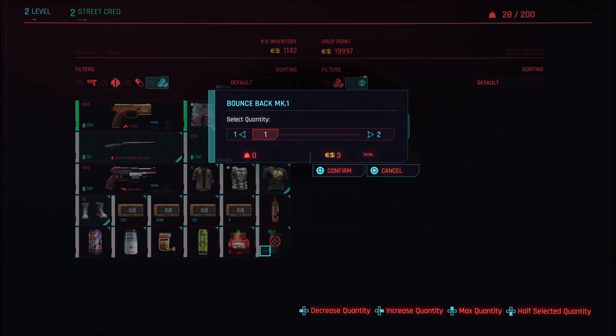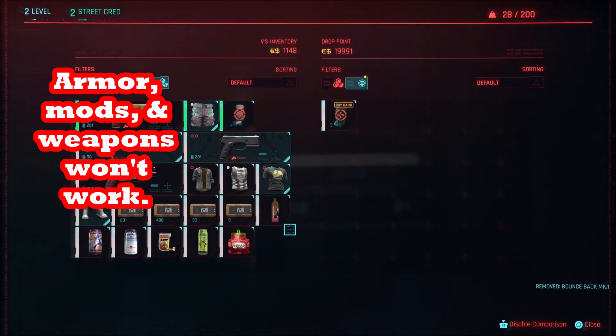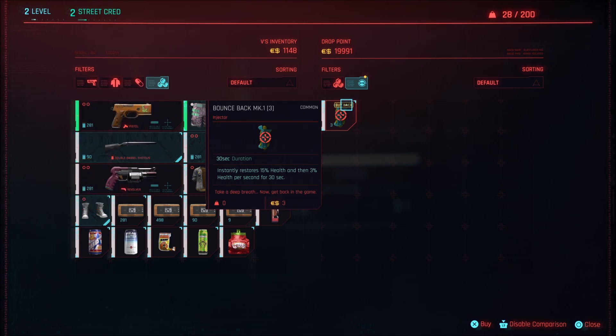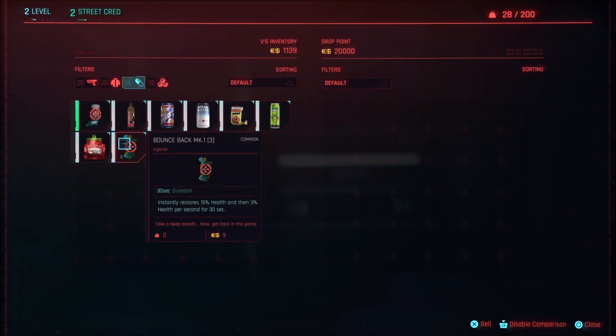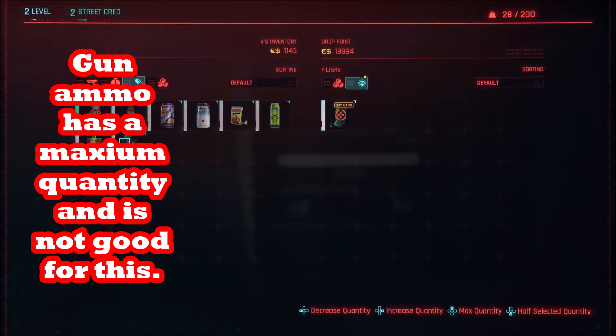You will always have more money or at least the same amount of money, but more loot than you started with. All you need is two things that stack — two max stocks, two grenades, two or more. The more you have the better. The only limitation is ammo: you can duplicate ammo but there are limits to how much you can have. Everything else with numbers beside it you can do.